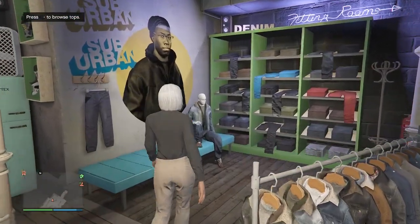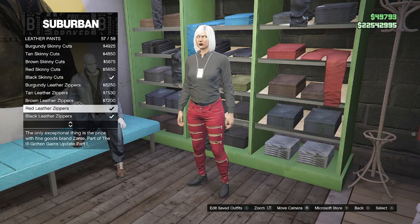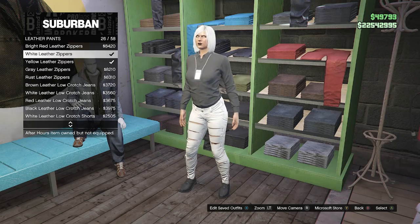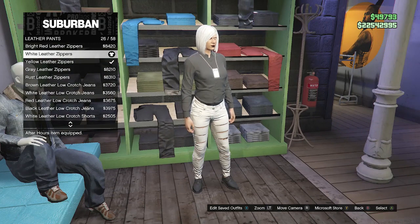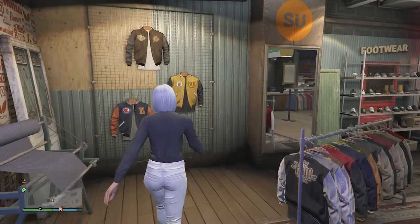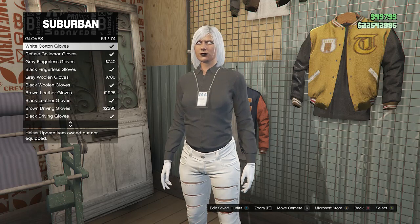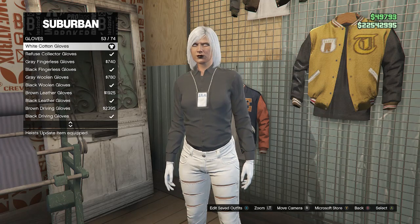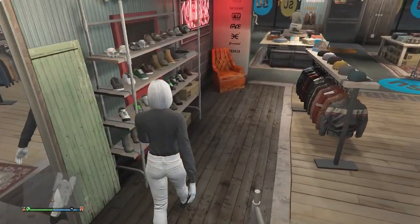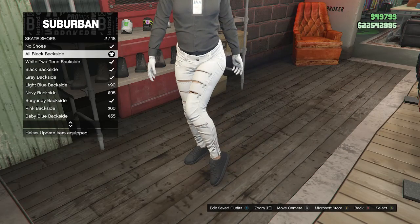Head over to your pants. Scroll down to leather pants on slot 15 and look for the white leather zippers on slot 26. Equip the white leather zippers, then back out of pants and walk over to your accessories. Scroll down to gloves on slot 10 and look for the white cotton gloves on slot 53. After equipping the white cotton gloves, back out of accessories, head to your shoes, scroll down to skate shoes on slot 4, and equip the all black backside on slot 2.